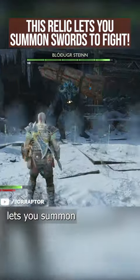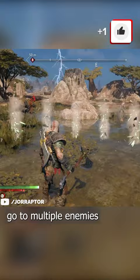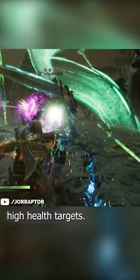This relic lets you summon swords in God of Ragnarok that then go crazy on a target. I don't think we can call this a boss fight anymore. The swords can also go to multiple enemies when fighting groups, but it's especially handy when fighting high health targets.